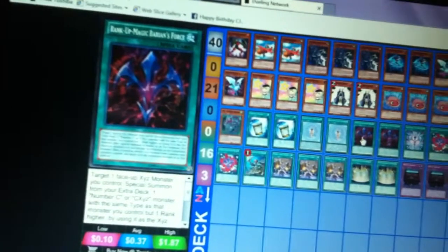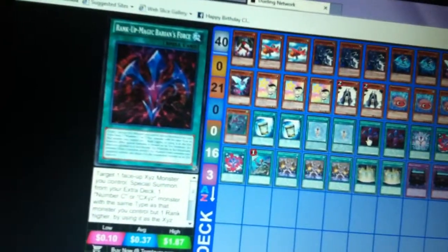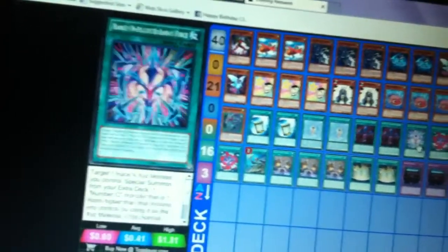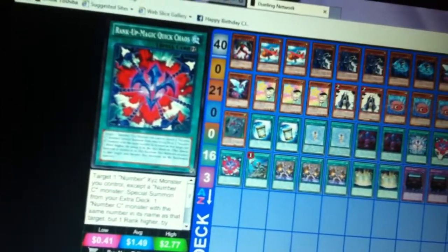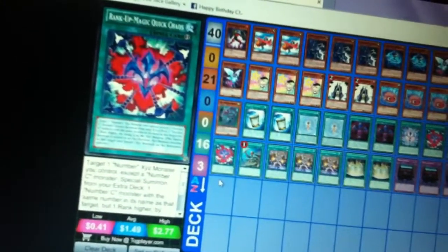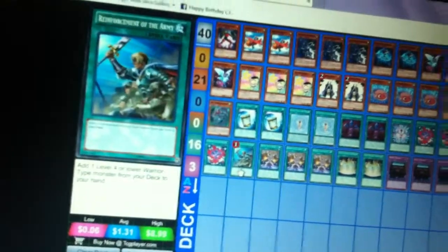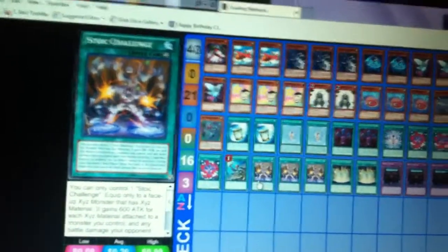Rank-Up Magic Barian's Force — basically summons a Chaos or Chaos Xyz monster. Here's a cool ability I just learned recently — if your opponent controls an Xyz monster with Xyz material, you can actually take one of the materials from their Xyz monster, which is pretty cool. Quick Chaos spell cards — I basically use these to get my Victory out during the battle phase when I summon them.